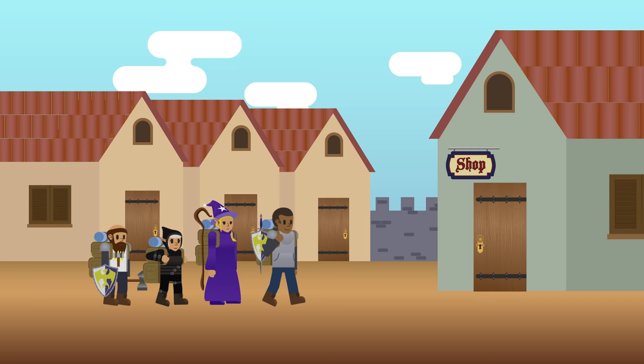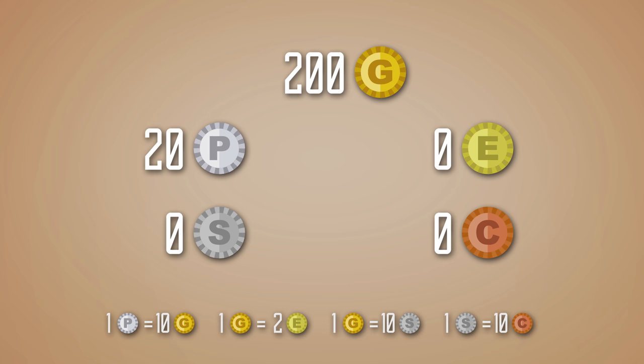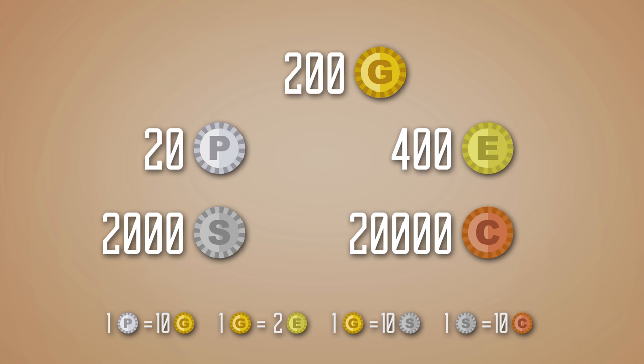Upon reaching town, the party decides to go through their shopping list. They have created a party fund, earning 200 gold pieces upon completion of their last quest. Gold piece is the most common denomination, but there are others: 200 gold is worth 20 platinum, 400 electrum, 2,000 silver, or 20,000 copper pieces. The electrum piece is based on a real naturally occurring gold-silver alloy, and in D&D it is worth half a gold.